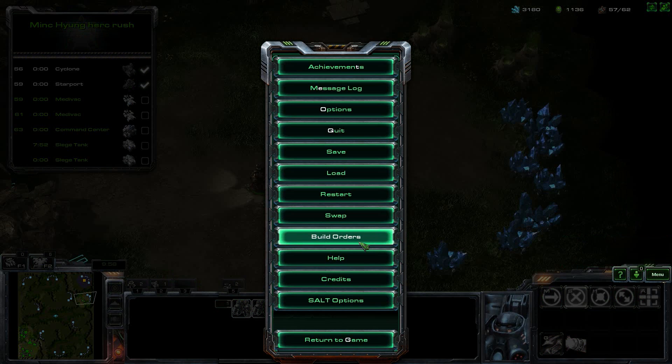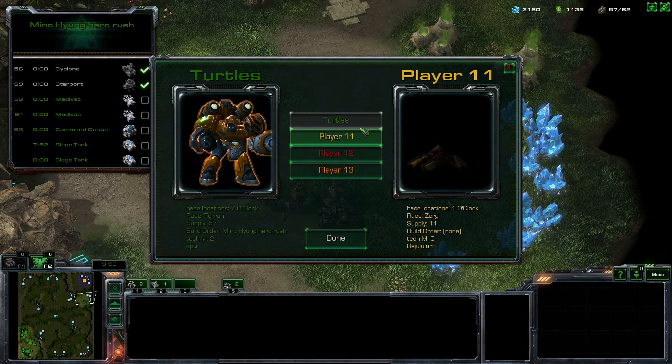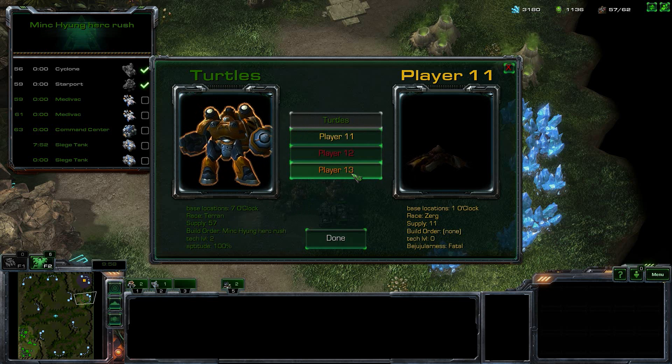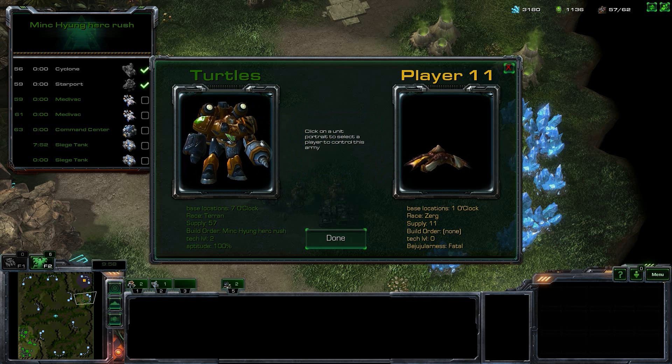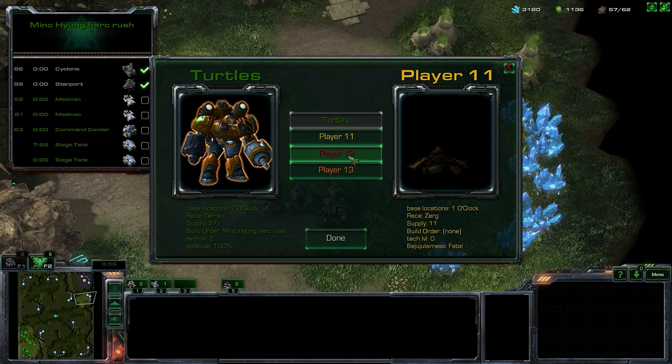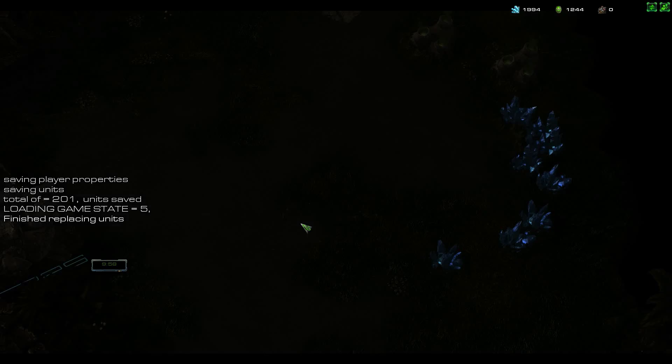A few other features — you can swap with your opponent. These are the list of players in the game; they're just computer players at the moment. Say if player 11 is the Zerg and I wanted to make player 12 become the Terran — click on me, player 12. And all of the other people are just observers, so you can help your friends watch you play the game. Or if you screw up the build order you can save it and then swap over so they can see if they can do a better job.